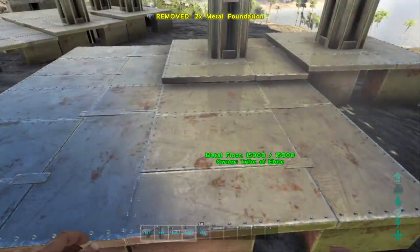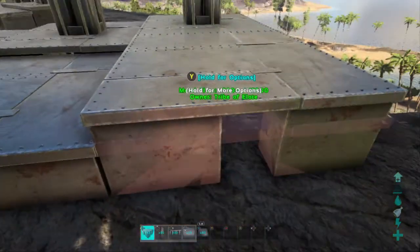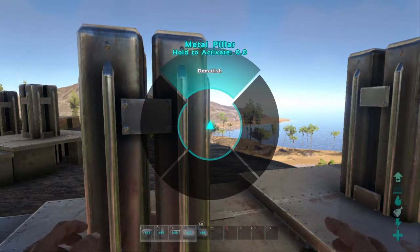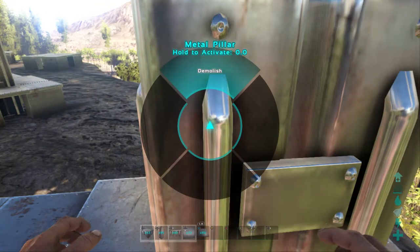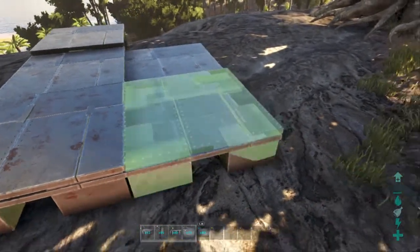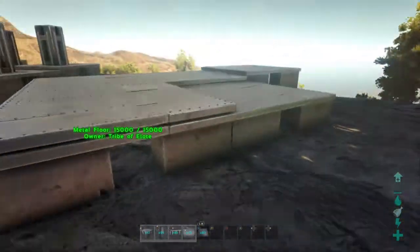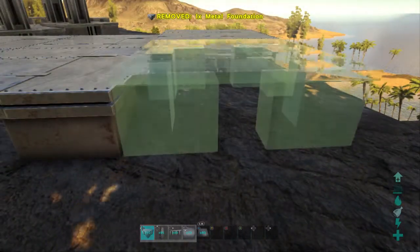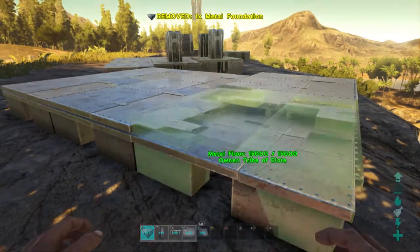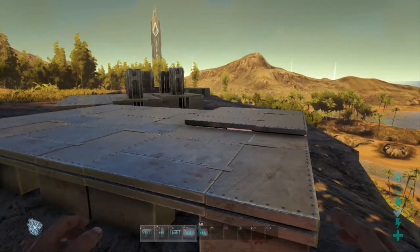Now we're going to continue — put the lower snap point. Make sure it snaps to the lower one; sometimes it snaps back up. See, it snapped to the top one — because of that we can't snap the rest since they're obstructed. We can break this pillar — you're fine to break the pillars because those structures are already in place. You can break all the pillars, then go back and build the second layer. Make sure it snaps properly or you'll waste resources. There you go — double layers right here.